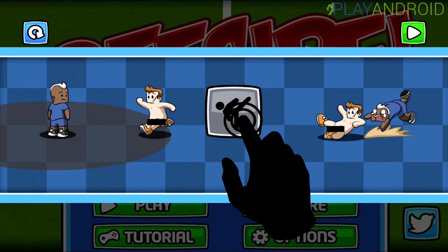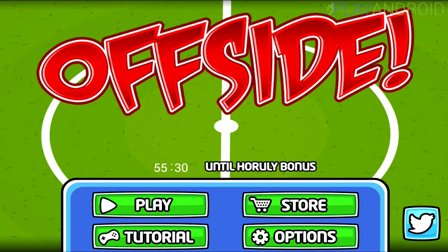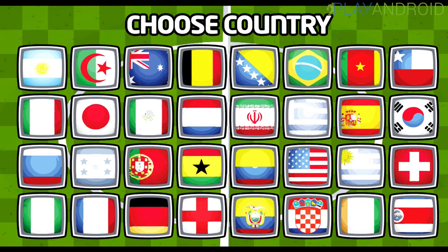But once you start up the game, you will know what to do and when. This is country against country, and you are streaking and trying to disrupt one player's game. Then let's start up the game — we can choose our country now, and we choose, of course, Germany.